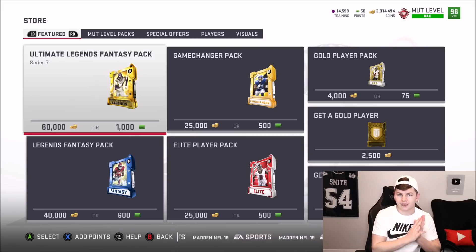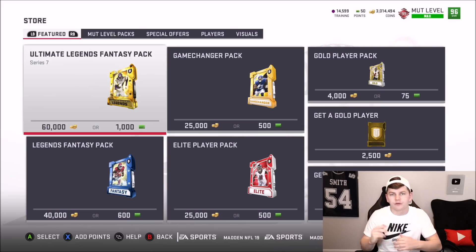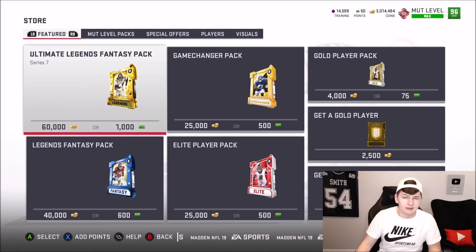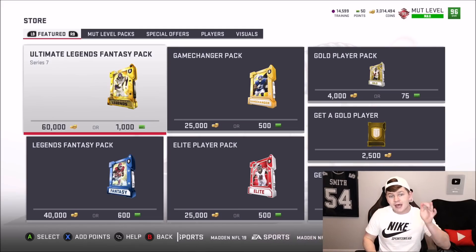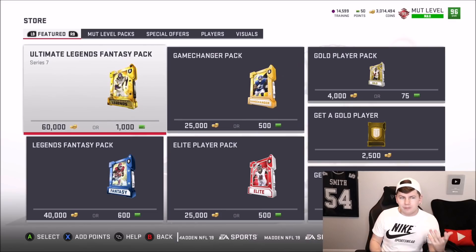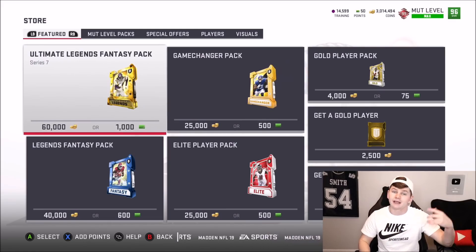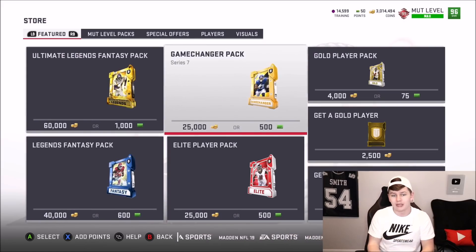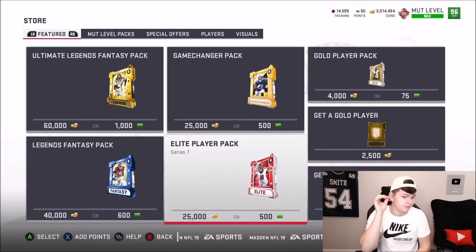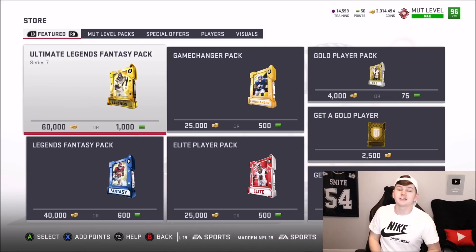When they release the half price packs in Madden 21 — probably beginning of July — usually like the last UL drop, they tend to cut all the packs in half. When they do that, I want to do a pack opening where we see which packs are better: Madden 19 or Madden 21. Maybe I'll hop over to Madden 20 as well and do a comparison series with UL, Legend, Game Changers, and Elite Player Packs. Something fun to do over the summer — let me know down below if you want to see that.